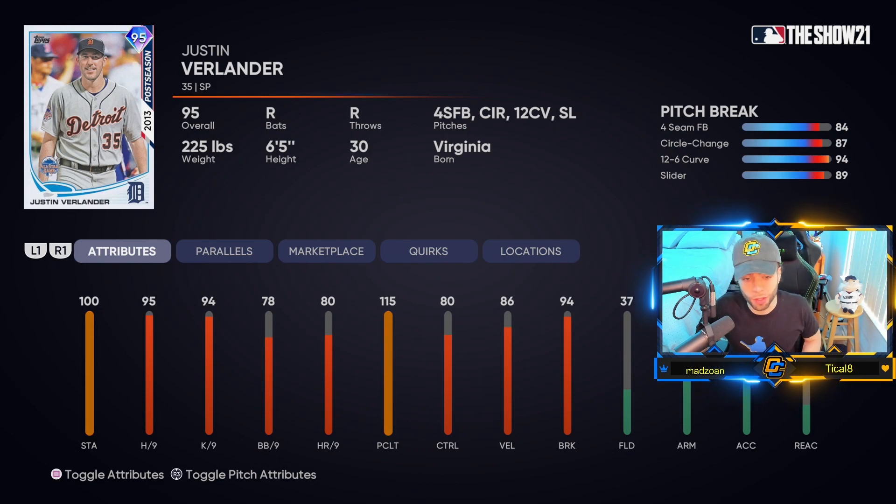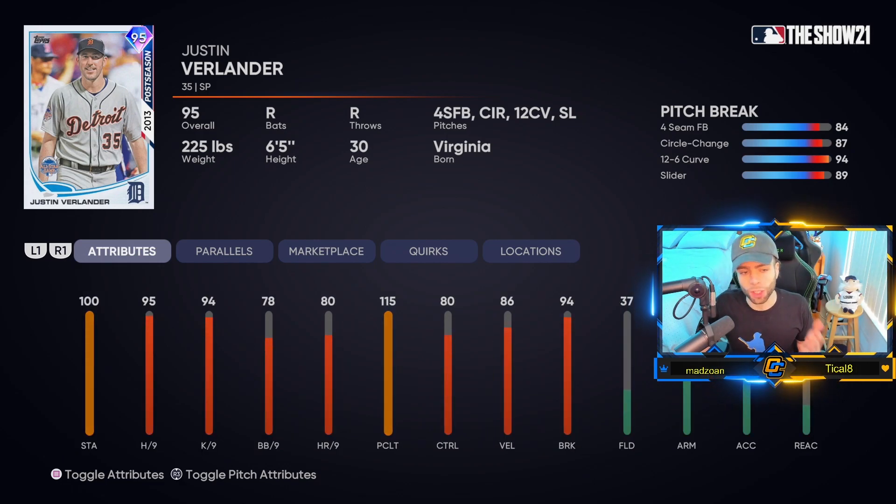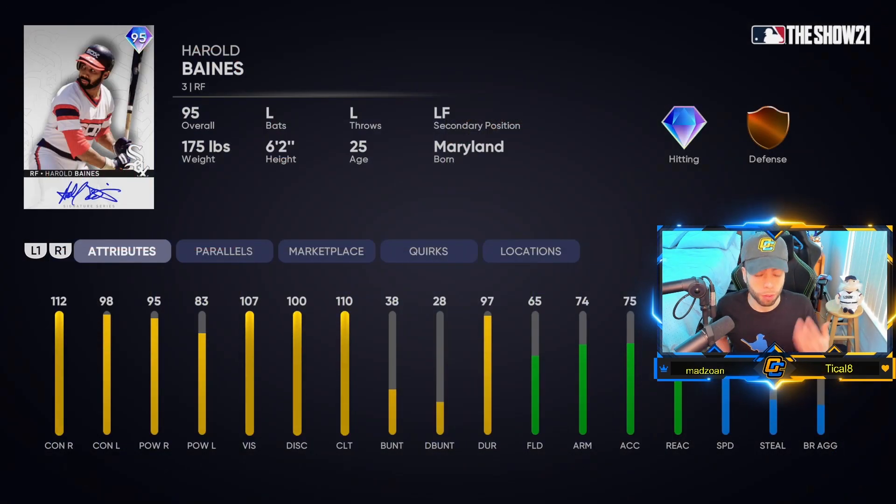The 12-6 curve at 94 break is very good, 87 on the circle change, 84 on the fastball, and 89 on the slider — which isn't particularly great, and those stats don't go up with parallels. A little disappointing overall. If you like Verlander you can get some value out of him, but I personally think there are better cards to use. I wouldn't buy this card.